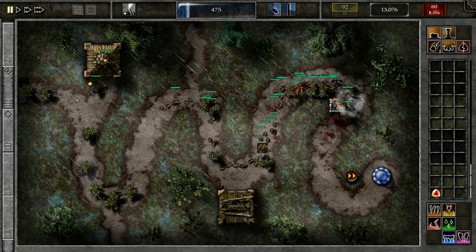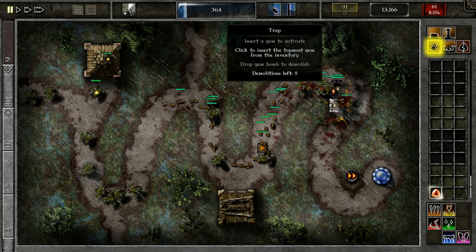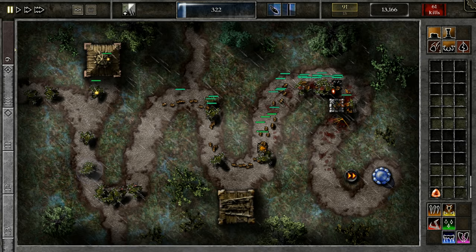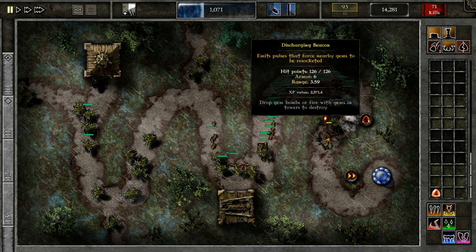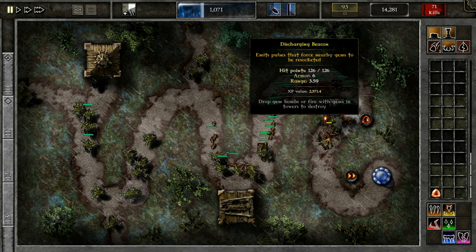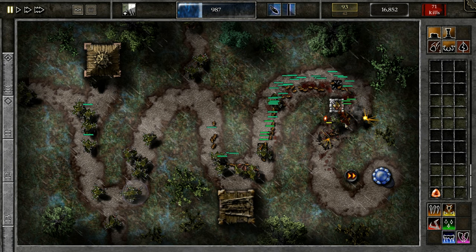Press 5 so it instantly reloads and let's start gem bombing. I went a little bit over but that should be fine. We don't want this discharging beacon — whenever it pulses it re-sockets anything in its range. I don't think this is in range, but it is kind of touching the tower. So just to play it safe, I'm not going to take any chances. I'm going to freeze them because they're getting a bit too far.